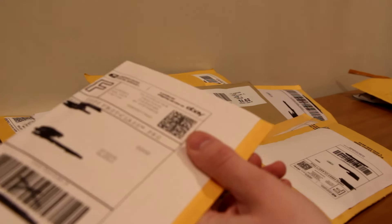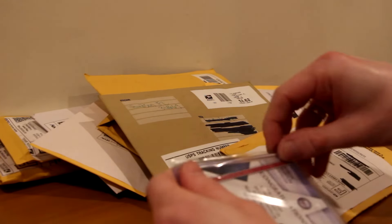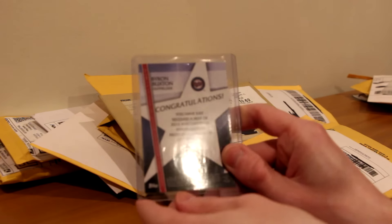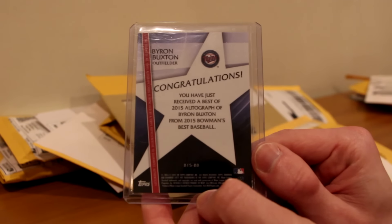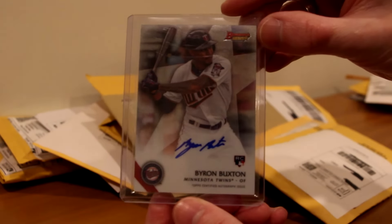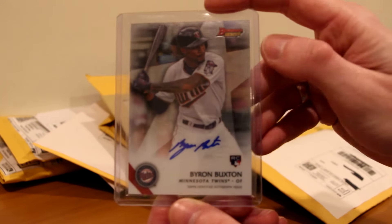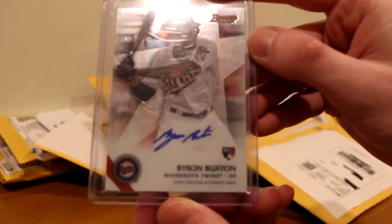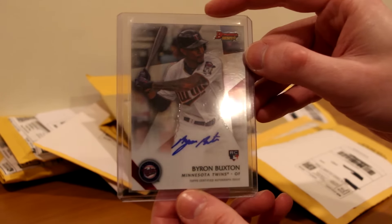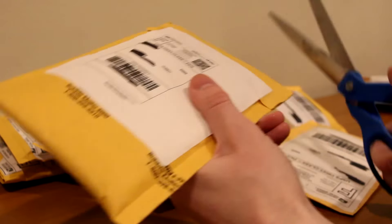No games here today — real scissors, lots of mail. This might be my biggest mail day ever, there are so many packages. Here's from 2015 Bowman's Best — still trying to complete the whole autograph set. I won this in an auction pretty cheap: Byron Buxton rookie card auto. Nice on-card clean auto, he's got a very tiny auto — very, very tiny. How do you fit that signature for Byron Buxton? Interesting. But he should be good; he started to click in the second half of last season, hopefully it sticks. He's got the tools to be a great player.